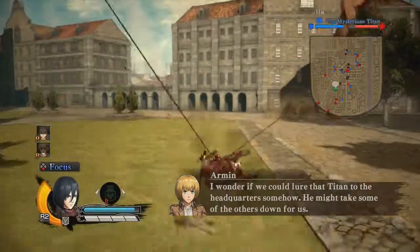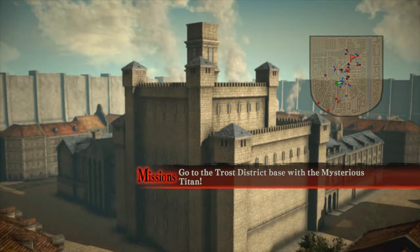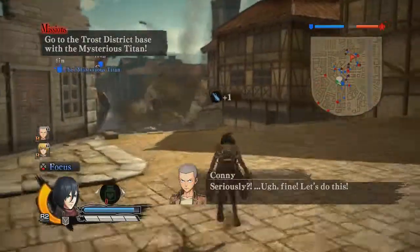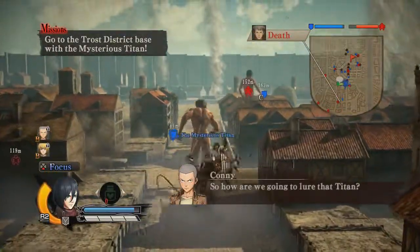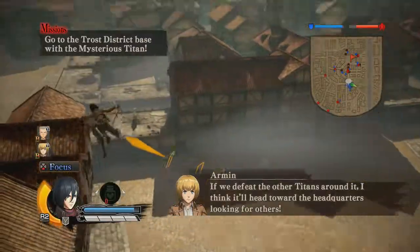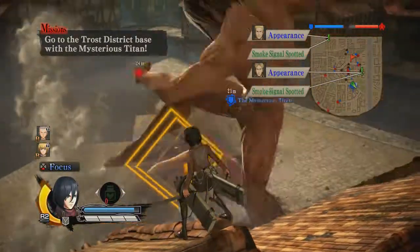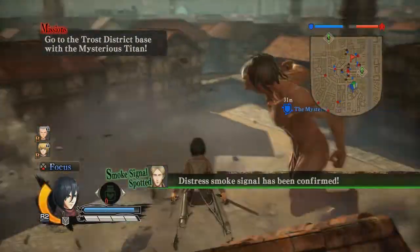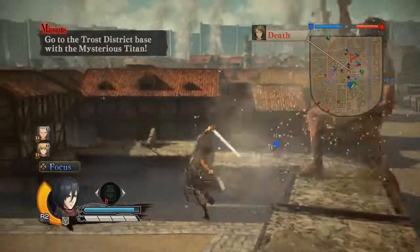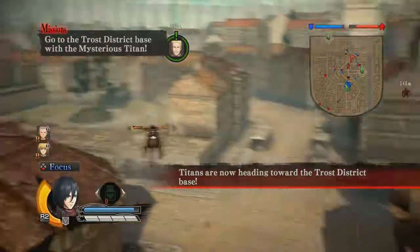So one thing I should mention is in my off time, me and my friend System Nightmare and another one of our friends were playing the multiplayer of this game. So I'm used to the titans being a lot more difficult in the sense that they wear up my materials quicker and it takes more to get rid of their nape and take off body parts. Aaron, can you calm down? What are you swinging at dude — you're gonna knock us out! Let's check out these green flares.